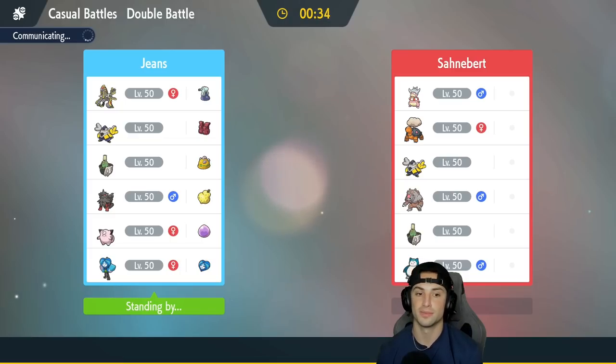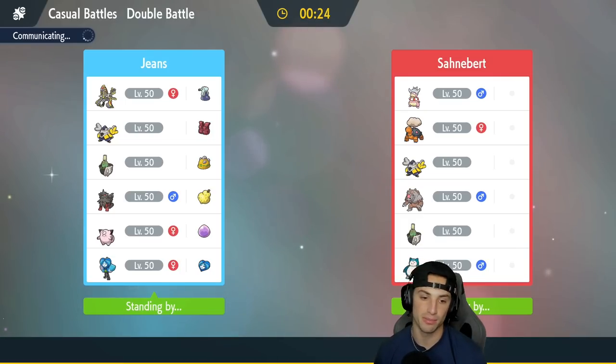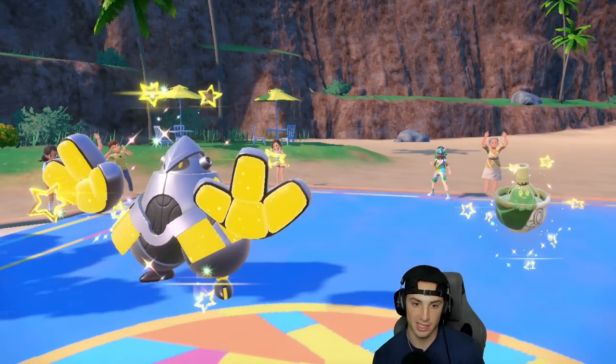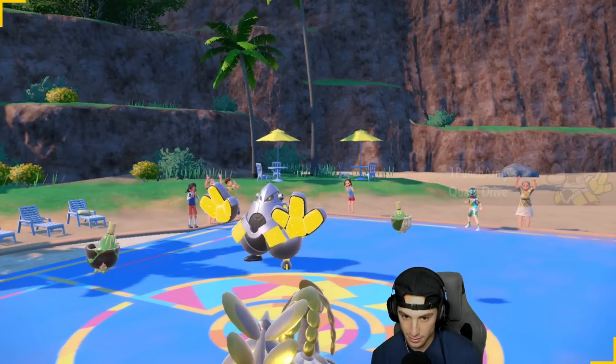My plan is: if they pop Trick Room I'll pop Trick Room as well to cancel it, get off Clangorous Soul, have Kommo-o boosted and go from there. I probably should have led Clefairy — just Follow Me the shots, set up Clangorous Soul, swap into Sinistcha for Hospitality to get HP back for Kommo-o, and then Protect and Trick Room to cancel theirs. That would actually be better, but we'll work with what we have. They're definitely going Iron Hands and Sinistcha, so they're looking to pop Trick Room.